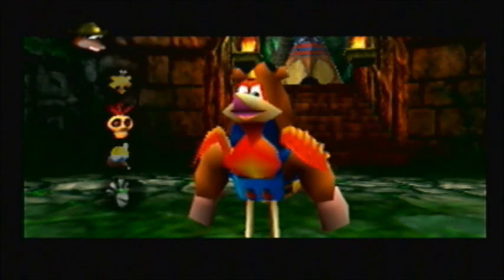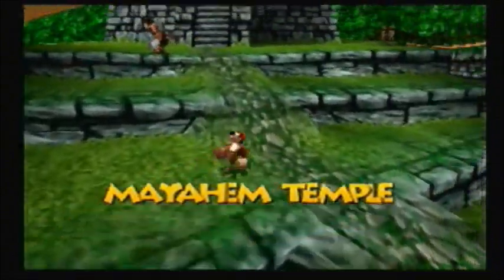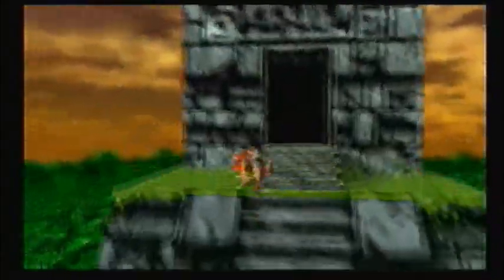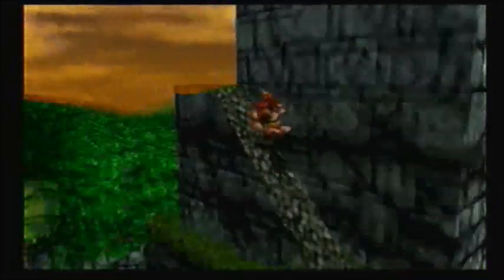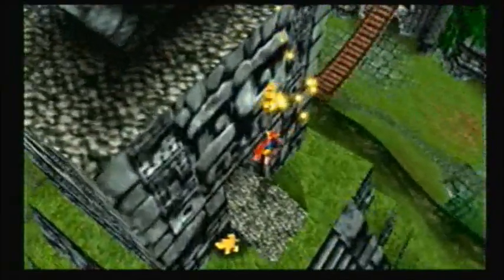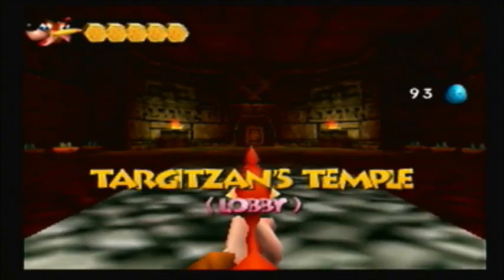Actually, if you want to just go straight to the second level, you don't even need to get most of the Jiggies in Mayhem Temple. You start off with one Jiggie at the beginning of the game — you get that one from King Jingling. However, once you unlock Mayhem Temple in Jiggy Wiggy's Temple, in order to unlock the next level you only need to get four Jiggies, meaning after you get three Jiggies in this level you can just move on and completely ignore everything else here. I just like to do everything all at once, because it's easier to do everything all in one go as opposed to making multiple trips.